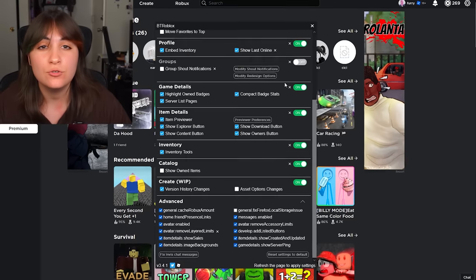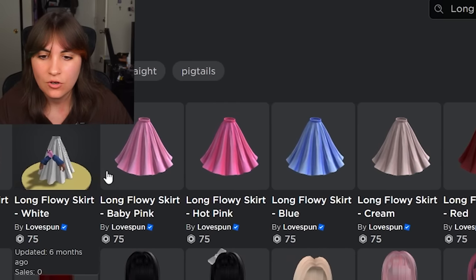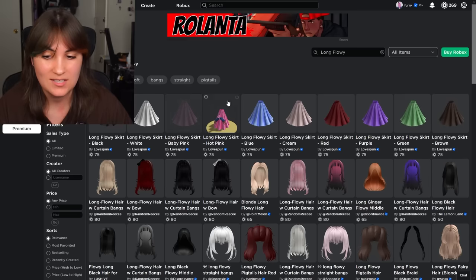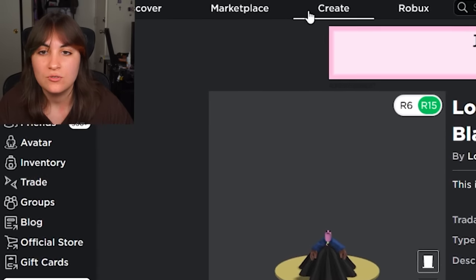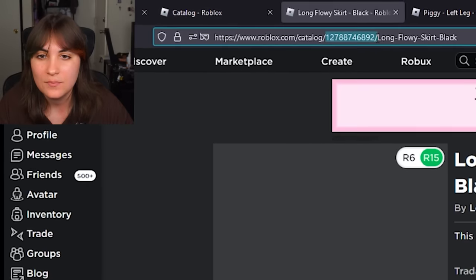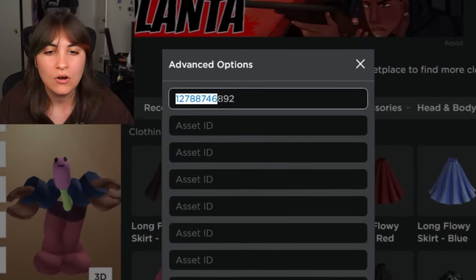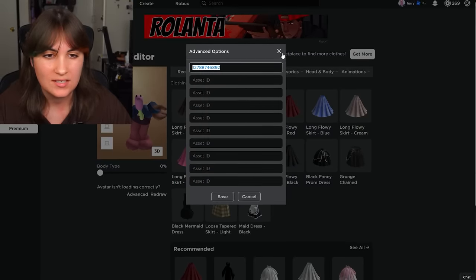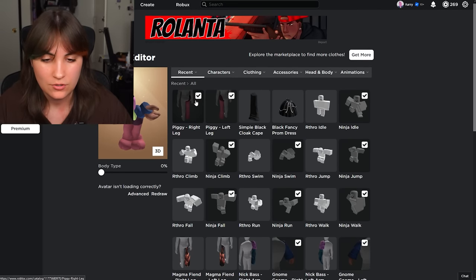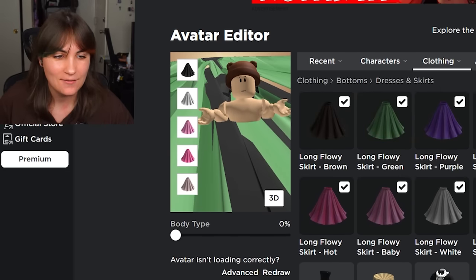After that, search up 'long flowy' — all these skirts you have to buy. There are 10 of them. After you purchase all the skirts, copy the item number, click the Advanced button, insert all the numbers, then press Save. You should be able to put them all on, and look at that — a totally broken avatar.